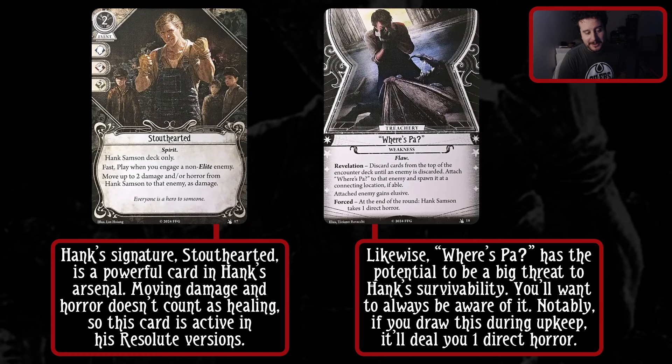His signature weakness, on the other hand, is Wears Paw - or 'par', as we like to say around here. Discard cards to the top of the encounter deck until an enemy is discarded. Attach Wears Paw to that enemy, spawn it at a connecting location if able. The attached enemy gains Elusive - a new keyword in Hemlock Vale where when the enemy is dealt damage or makes an attack, it disengages and moves to a connecting location. So you kind of have to hunt it down if you can't kill it immediately. Also be aware that this weakness deals horror at the end of the round and the horror is direct, which means that if you draw this in the upkeep phase, you will be taking one direct horror - something to always keep in mind when playing Hank Sampson.